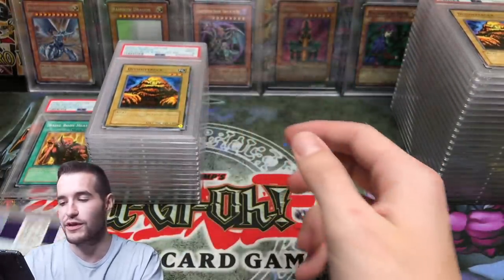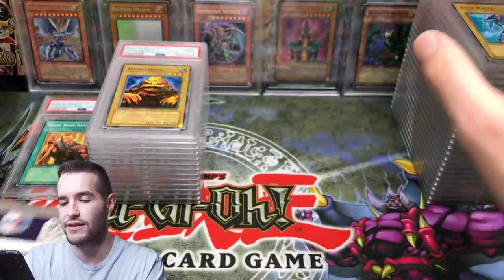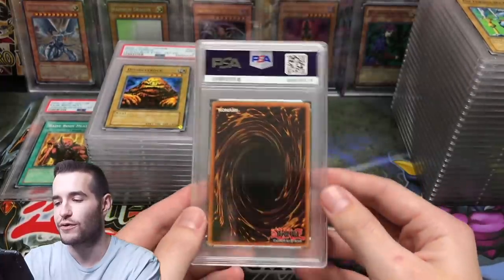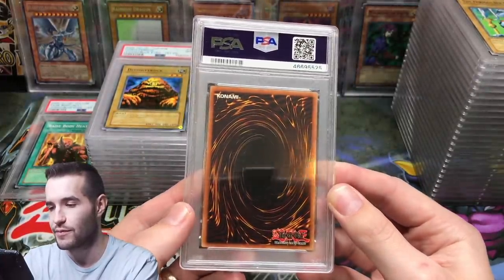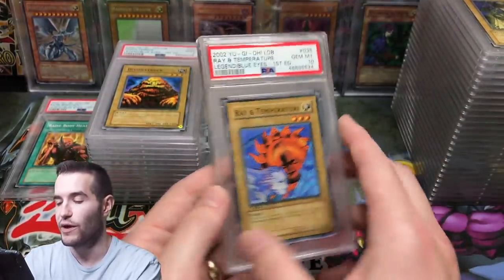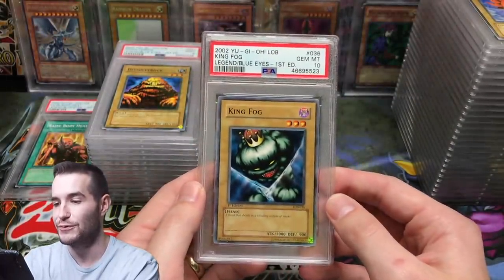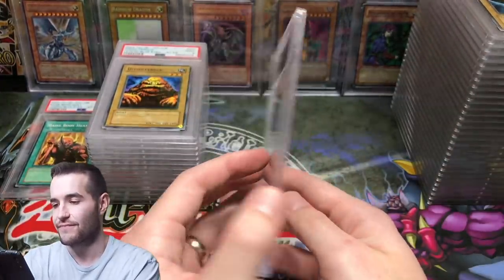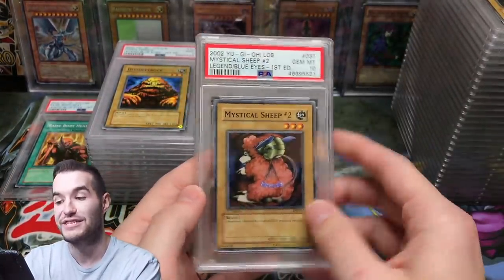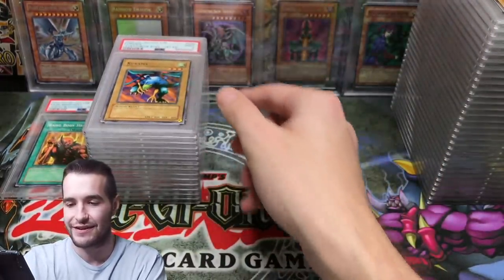Dissolve Rock — a 9, broke the streak. We haven't gotten two of the same card in 10 yet. Root Water — cool, I sent a couple doubles. Furious Sea King — nice. Green Phantom King — cool, not quite off-center enough to matter. Ray and Temperature. King Fog. Mystical Sheep Number Two — got them both back-to-back. Karamira ends the streak.